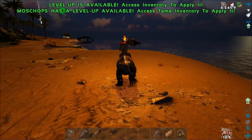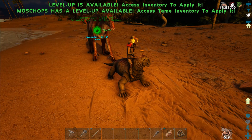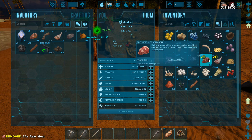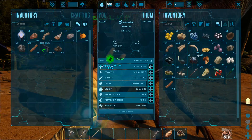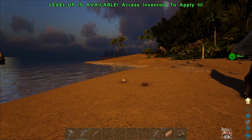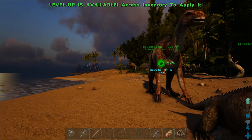He's still poisoned from the snake. That debuff drains like 30% of your life over a period of time. Let's get you healed up some more. If that Alpha attacks, the Iguanodon is just dead — it's not strong enough to take more than a couple of hits. Unless I put it on Passive Flee, it's not going to do any good. I do wish I knew what level it was.